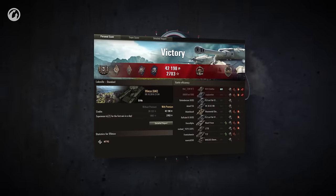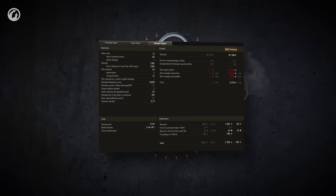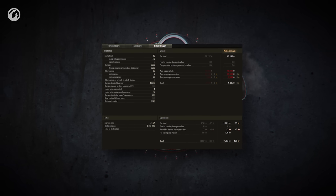As with the Maus, it's rare to see this tank being quite so shell-proof. It looks like our Oh-Ho had 99 problems, but blocking damage ain't one. Look at them stats!